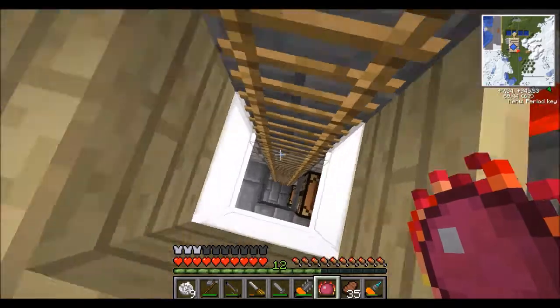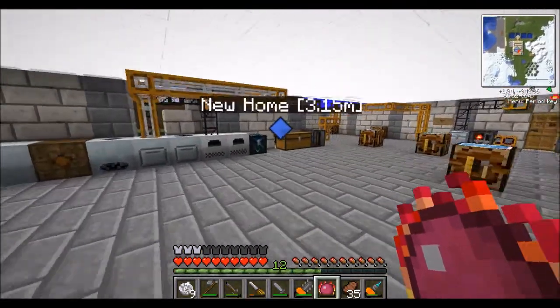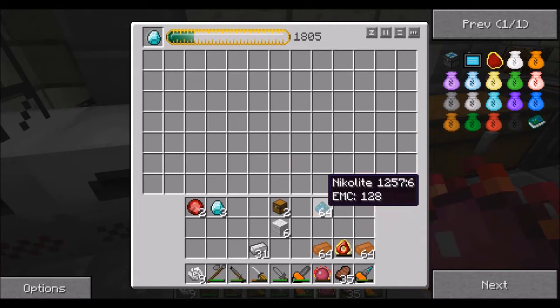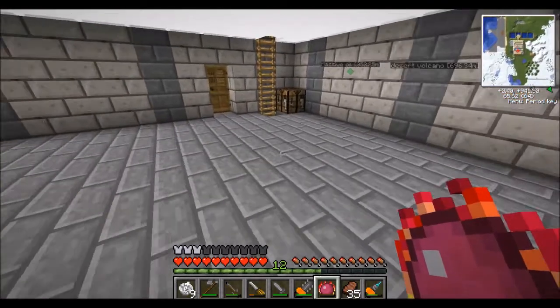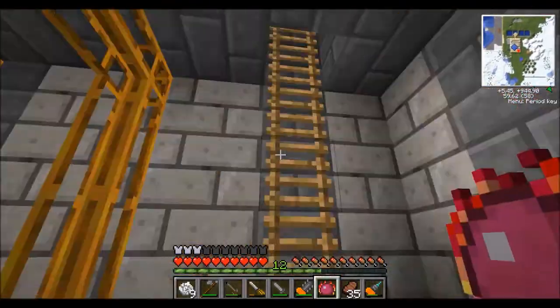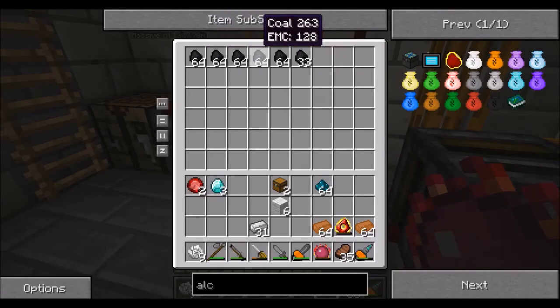We've got ourselves a diamond now. I think we need two diamonds, so what's worth a lot? Uranium is worth — all right, we've got three diamonds from that, that's pretty cool. We'll leave the diamond in there for now, but after this I'm going to get work on the solar flower, which will mean that most of our resources are going to get converted, if not all of them.